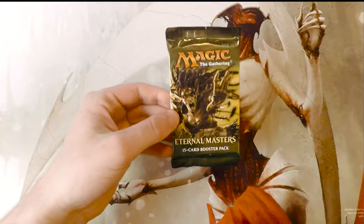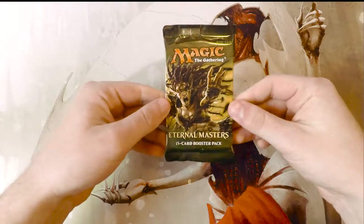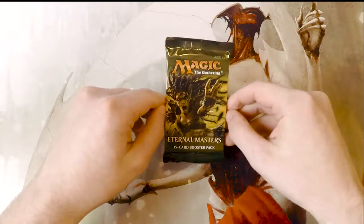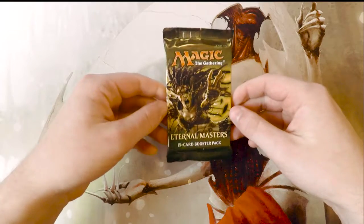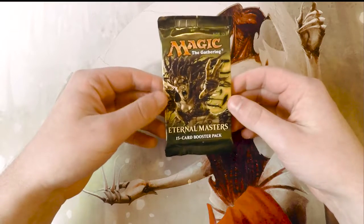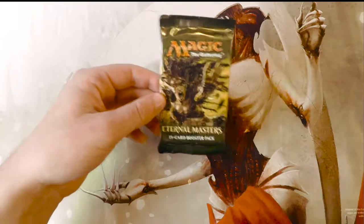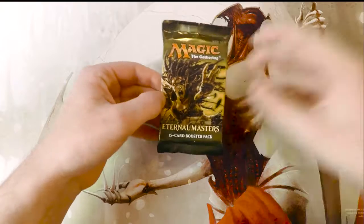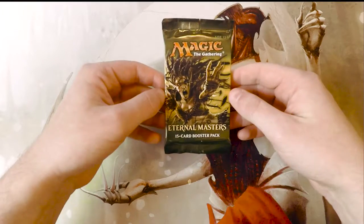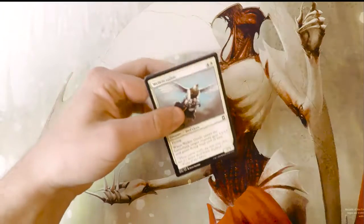Hello and welcome to the next Crack-a-Pack video. Today opening up what I thought was a really good set, Eternal Masters. There's a lot of really high value things in this set — not quite as good as the original Modern Masters set, but still quite a lot of really good cards at the top of the list, thanks to the somewhat recent unbanning of Jace, sitting right around $150 at the time of this recording. Mana Crypt is of course up there, as well as Force of Will, and Bloodbraid Elf is in this too, which is a fantastic card, so hopefully we get something interesting.